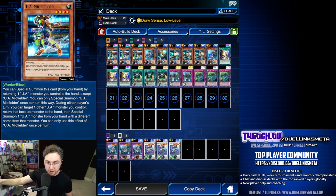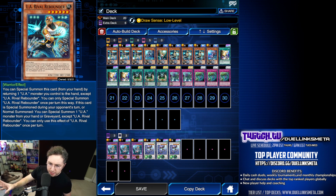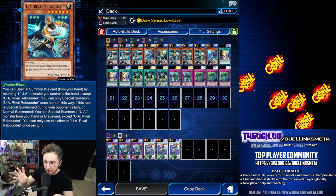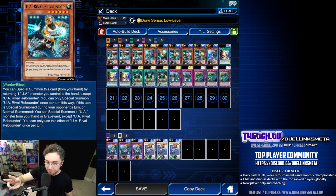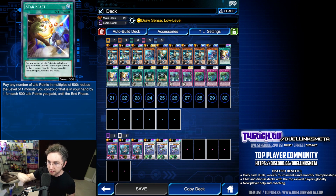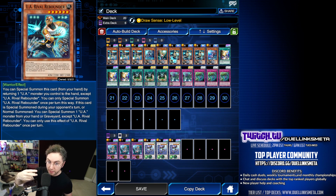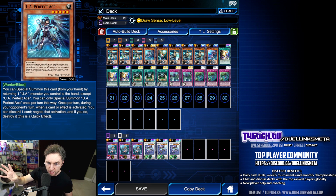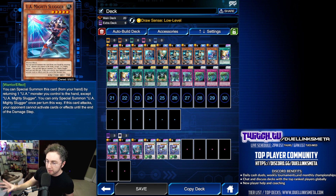You could also return the Midfielder to summon a Rebounder. Rebounder, when summoned during your opponent's turn or when normal summoned on your turn, can special summon an Ultra Athlete from the hand or the graveyard. The reason we're playing three of it is because when comboed with Star Blast — reduce the level by two, then normal summon it, then activate and summon an Ultra Athlete from the hand or the graveyard. And then Slugger — this card is nuts. When it attacks, your opponent cannot activate monster, spell, or trap card effects, so it negates everything on the attack.